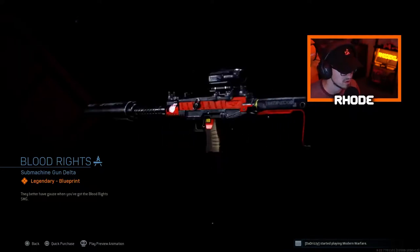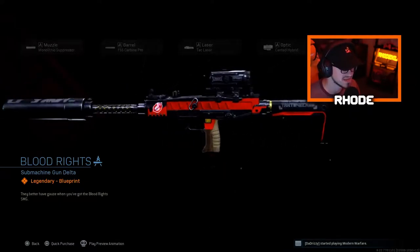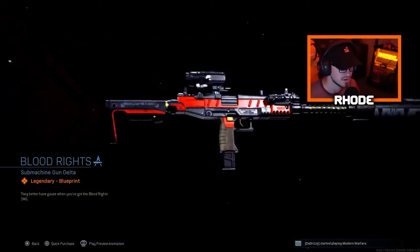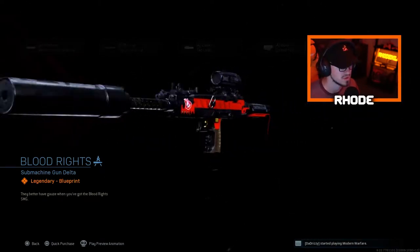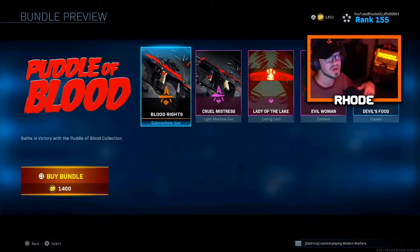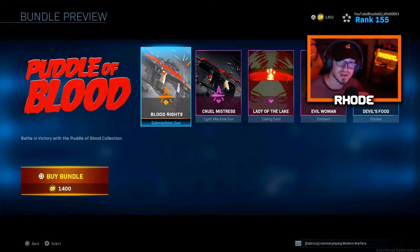Let's take a look at this Uzi real quick — it's got some good attachments already. I'll probably take off the sight and add Sleight of Hand or put a different magazine on, I haven't decided yet. But overall these attachments are actually really, really good and I can rock with these. Anyway, let's jump right into the Uzi class setup.